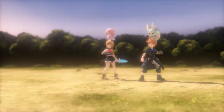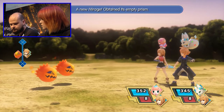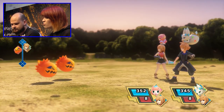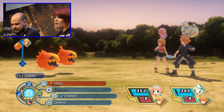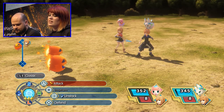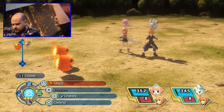Whatever size you are on the open map when you go into the battle, that's what you'll be in battle. So if you're in Lilikin form running around the world map, you will fight in Lilikin form. And that will change the stack that you have. So here we're fighting in adult form. We're going to fight these bombs and we're going to try and capture them.